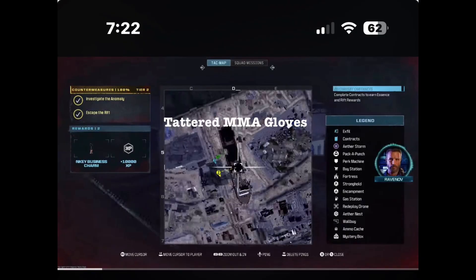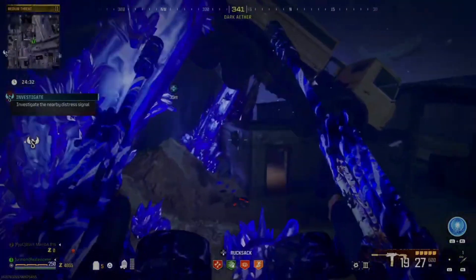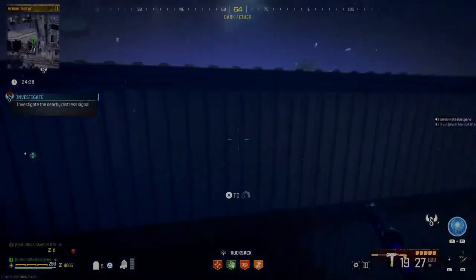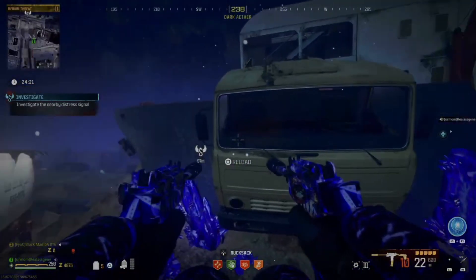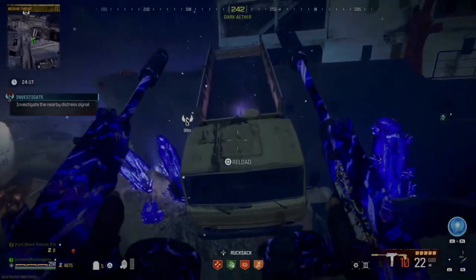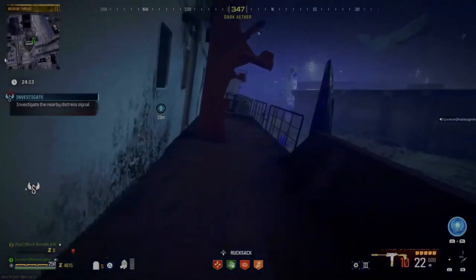The first one, the boxing gloves, is located on top of the ship. What you have to do is run around here, jump on this little shed right here, and wait until the truck drops down so you can jump on top of the truck. If you jump while it looks high enough to grab, he can't grab onto it when it's high, so you have to wait till it comes down and then jump directly on it.